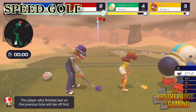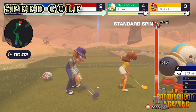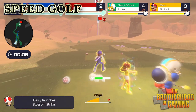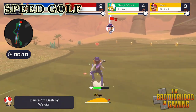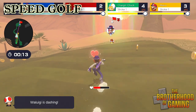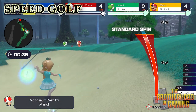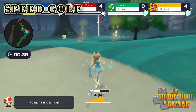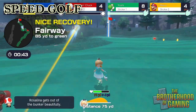Now along with Standard Golf, you have the Speed Golf mode. Here, not only are you trying to get a good score, but you're also trying to do it faster than your opponents. This is where the speed dash feature really comes into play. You can hold down the dash button to run faster, but by activating the super dash, it will increase your speed for a short burst. Do remember though, this will cause your stamina bar to deplete, so you'll have to use it sparingly. But it can also be used to knock opponents out of the way.